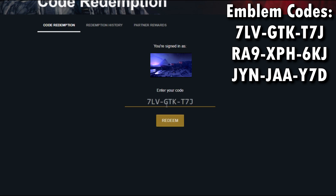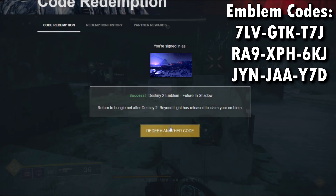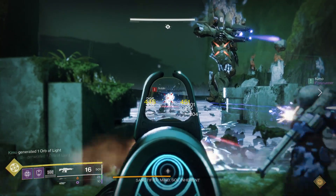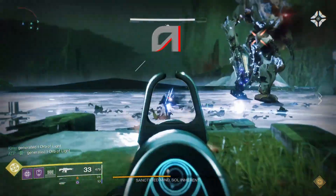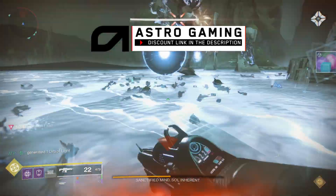You're not able to equip these emblems just yet, but you can unlock them and have them ready. Even though these codes came from the little pyramid that comes with the collector's edition, they're actually capable of being redeemed by everyone and anyone — everyone can use those same codes to get those exclusive emblems.